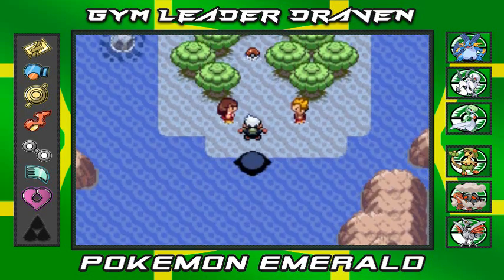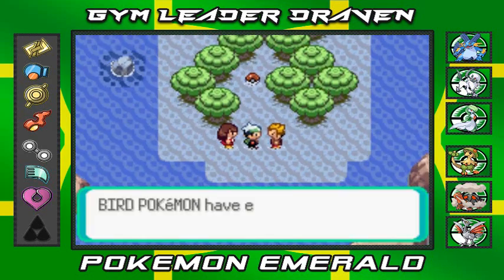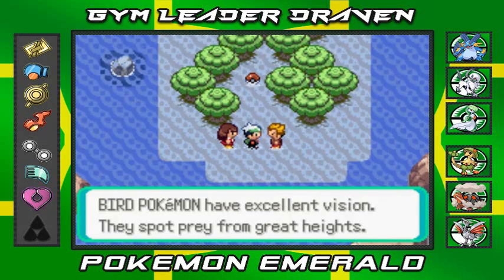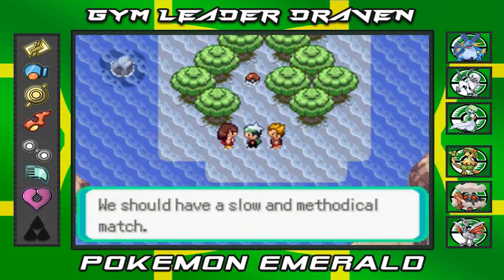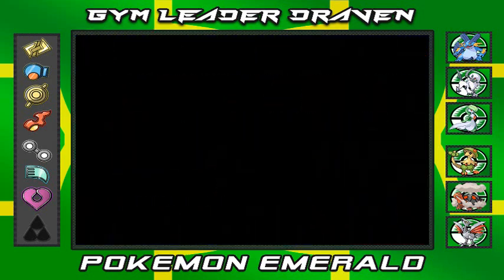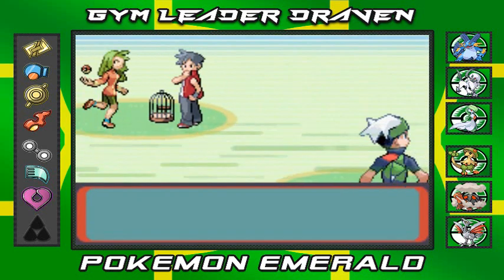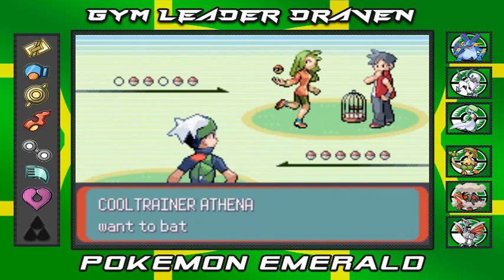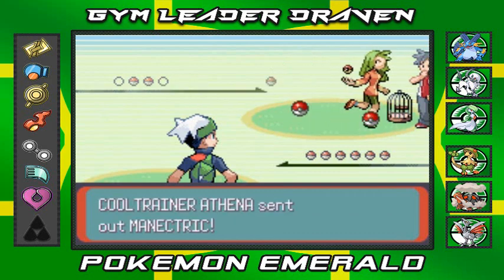We're gonna be battling a few trainers here and there — as you can see they're waiting for us. Bird Pokemon have excellent vision and can spot prey from great heights, this lady wants a slow and methodical match. Bird Keeper Aiden and Cool Trainer Athena want to battle — here we go.